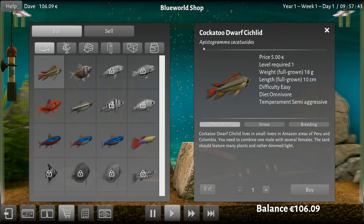I'm not even going to attempt this one. Difficulty easy — I like that. It's an omnivore, which probably means it's going to eat other fish. And it is semi-aggressive. Small rivers in the Amazon areas of Peru, need to combine one male with several females. Tank should feature many plants and rather dimmed light. Well, that's good because we actually have no light at all because we can't afford it — the lights are really pricey, Mr. Cockatoo Dwarf thingy. So I would need... Can I specify male and female when buying? I can — it's right down here. One male with several females and they're semi-aggressive.